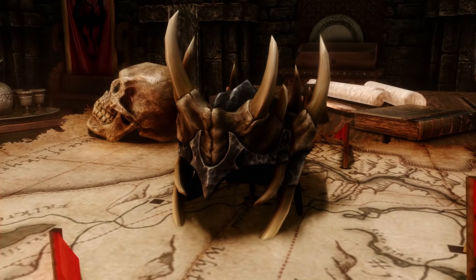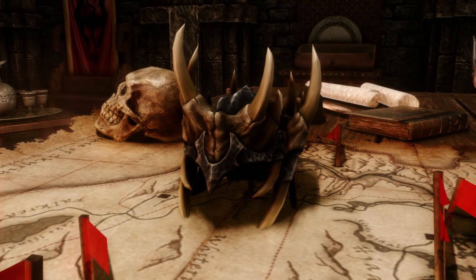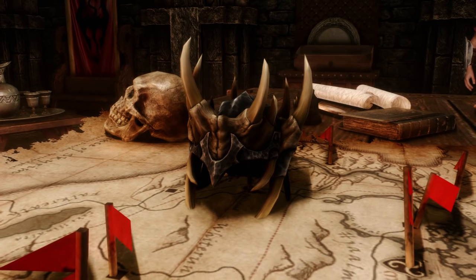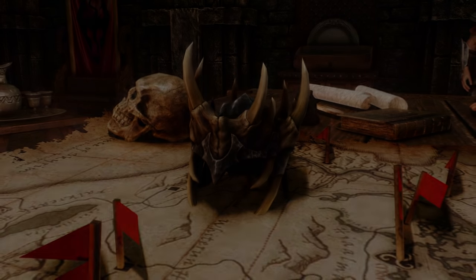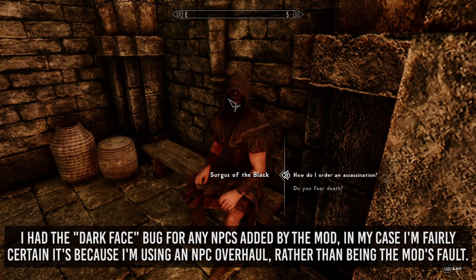You'll also need the Jagged Crown, which you claim during the game's Civil War questline. With that quest complete and this mod installed, the Crown should appear on the war table for the respective side you helped — Solitude for the Empire, Windhelm for the Stormcloaks. And if the Crown's not there at all despite completing the quest previously, meet Sergus in the Solitude Prison and he'll have a spare waiting for you.